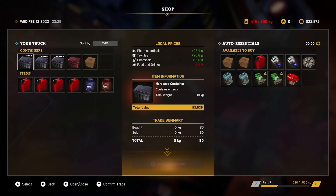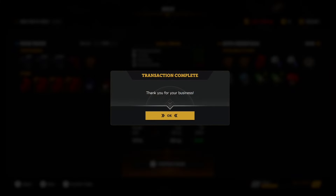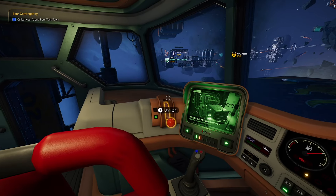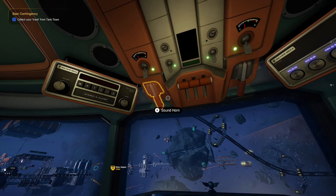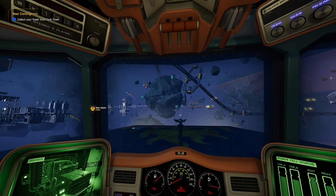Remember I bought the three gas canisters for $585 and they will sell for $855. You might say $300 isn't a lot but if you had 10 gas canisters or even 20 that would be a lot more money. Air filters are also worth trading and there is another item but I can't remember what it's called.